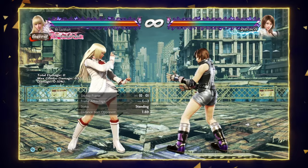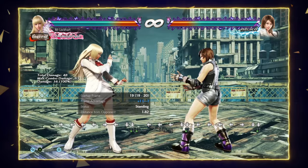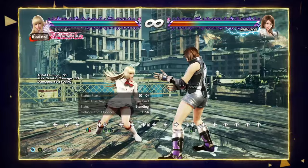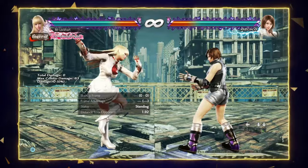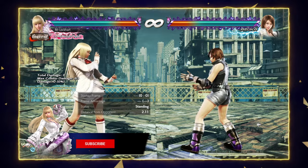If you want to go for bigger lows, down-three is an option. In my opinion down-three is Lily's best low poke because it has very good range and really good tracking — it tracks pretty much both ways. On counter hit you get a little bit of extra plus frames. Even though it's only plus one, remember Lily has a really strong step, so if your opponent likes to mash, step around it and punish them. Down-three is definitely a must-use low poke for Lily.